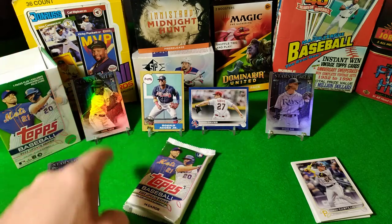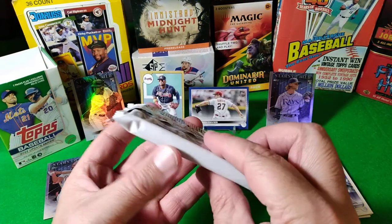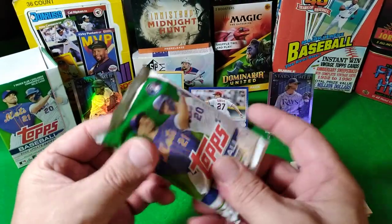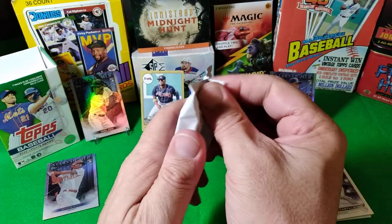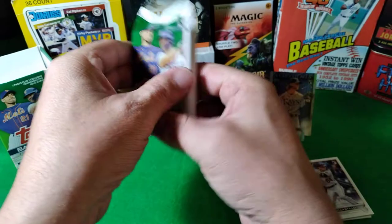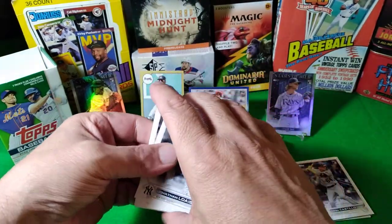That might be a four six — carry the three — that might be a one dollar card. All right let's see. Oh this is thick! Oh look at that — holy geez. I don't know what's in here but let's find out together. This is SO thick it won't even open. It's so thick — oh this is spectacular! No peeking.